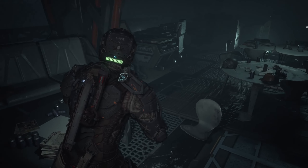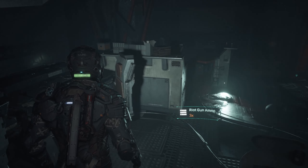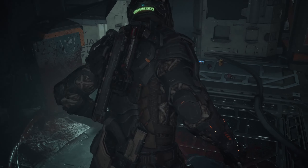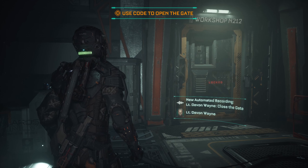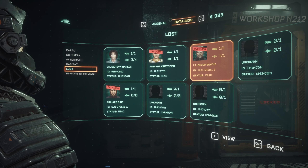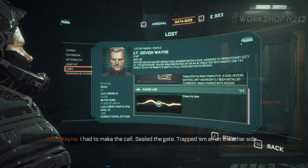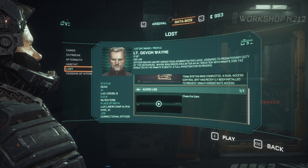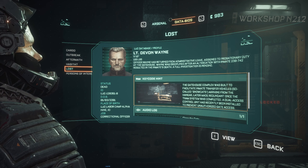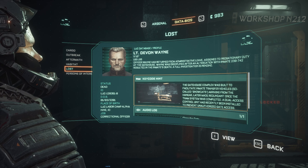There's the gate control. Riot gun — right, that's what it's called. We have another bit of info from Lieutenant Devon Wayne. The gatehouse complex was built to facilitate inmate transfer vehicles arriving from the hangar, later made redundant when the tram system was completed. A dual access control unit has recently been installed to prevent unauthorized gate access. So many deceased guards and members of staff.